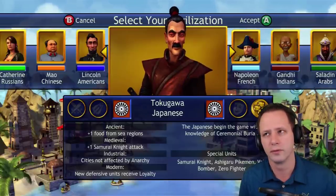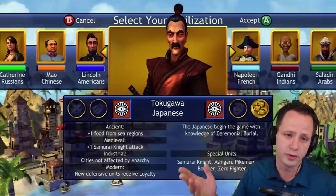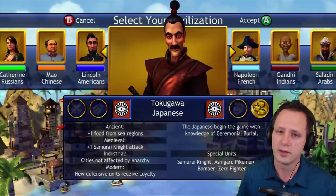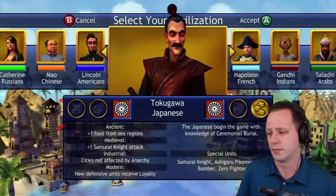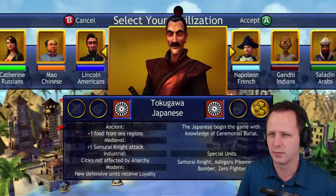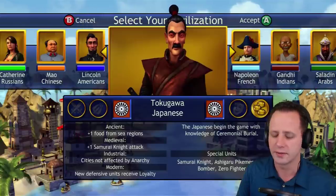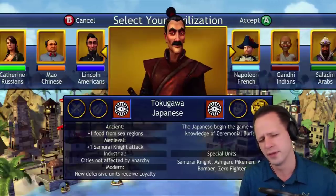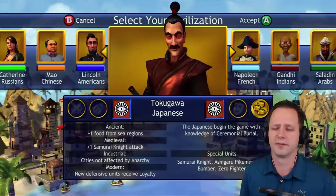You get a legion from iron working, a free wall from masonry, a spy from writing — but when you research ceremonial burial you get nothing. The sea regions bonus is really nice, but food is not really what you want in the ancient era. It's nice to have and growing big cities is kind of fun. Plus one food from sea regions makes them very flexible — they can plop cities along the coastline and don't have to worry too much, getting food and trade from water tiles which are almost everywhere.